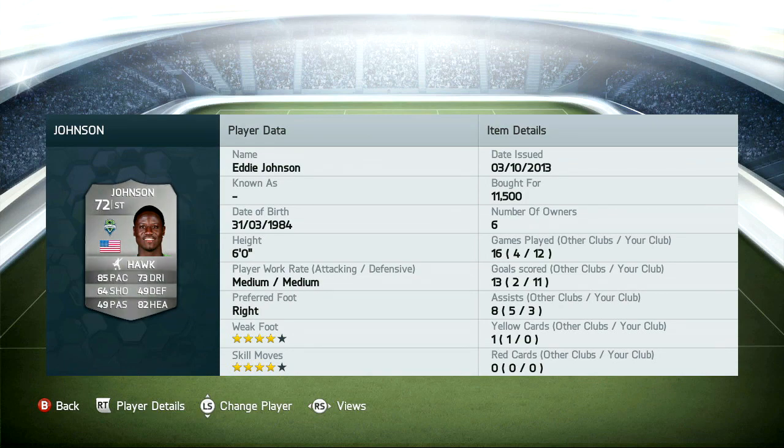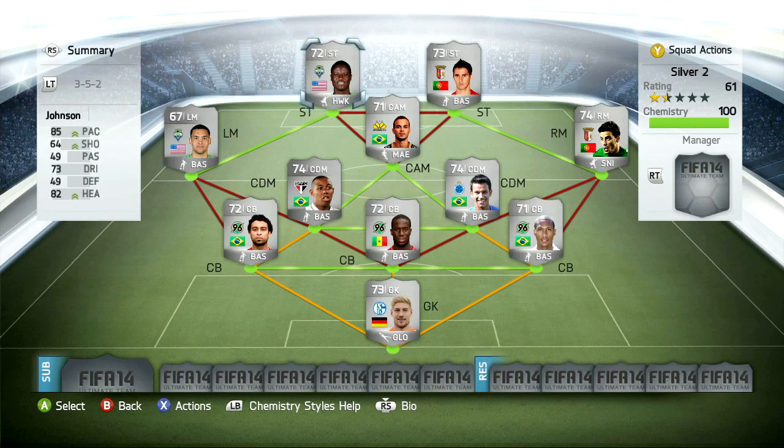He was ridiculous for me in the last team I used him in. His heading is just unbelievable — it's ridiculous how good a silver can be at heading the ball. 82 heading is fantastic. So that is the team. It's really solid, it's all rare silver, and like I said, only 35k.